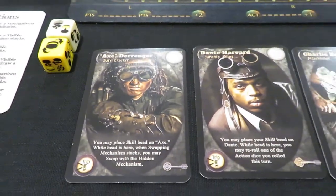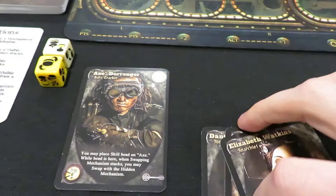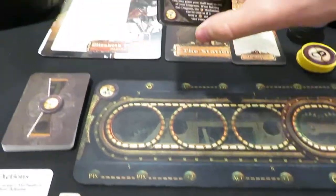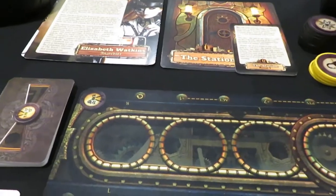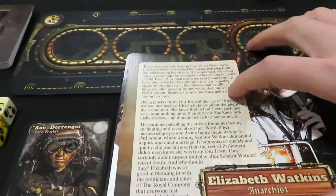I want to choose Axe - it's just a personal choice. I could choose anyone; they're all good for different reasons, but I'm going to go ahead and choose Axe. So what we're going to do is take these other character cards and toss them because we're not going to need them for the playthrough. Then we're going to go over here and find Axe in the player board.